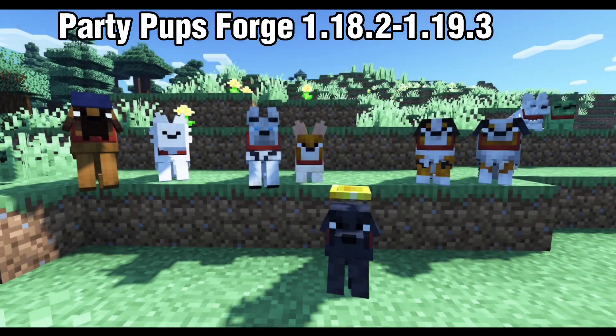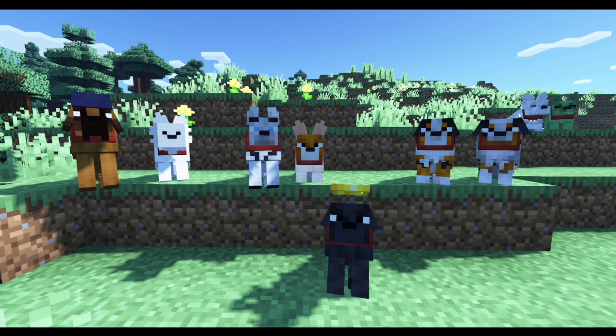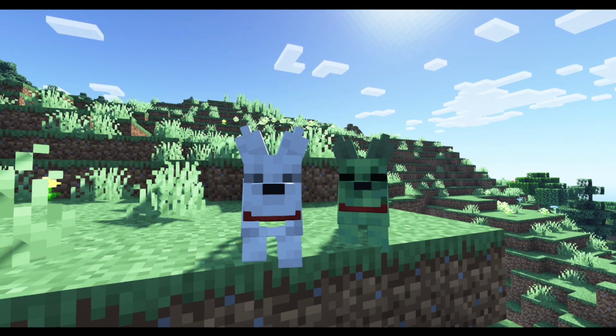Party Puffs is a texture pack that adds 100-plus nameable dog variants to your game. To get them, just name your newly tamed Minecraft wolf the specific breed of dog that you want. You can also get zombified or skeletal variants — just put 'zombified' or 'skeletal' before the breed name.